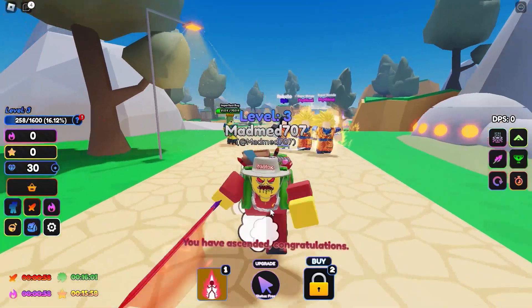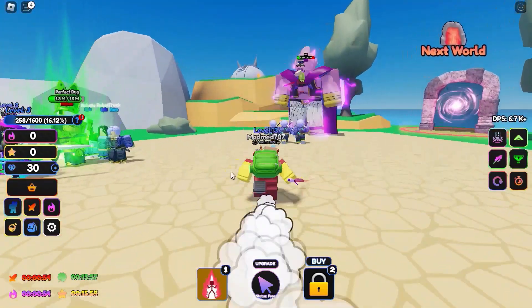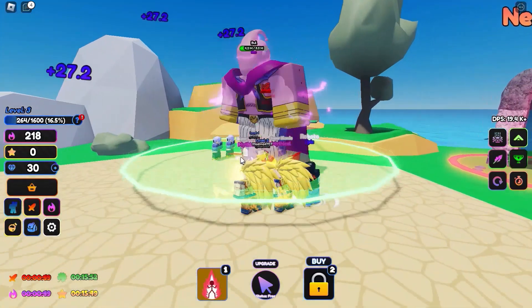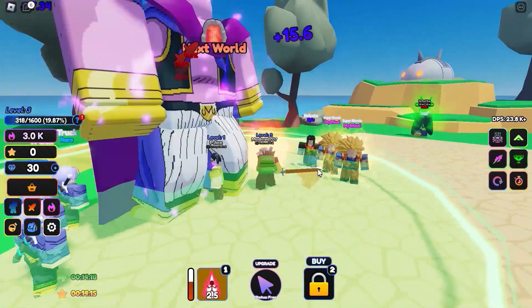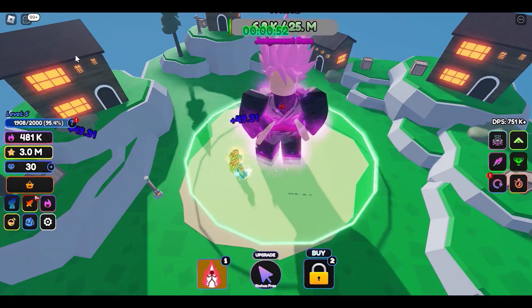They also give you a little boost after prestige so you can catch back up to where you were — that's fire. I just AFK farmed Majin Buu for a bit. Two very boring minutes later, I finally killed him. You're going to need 400K stats to kill him.